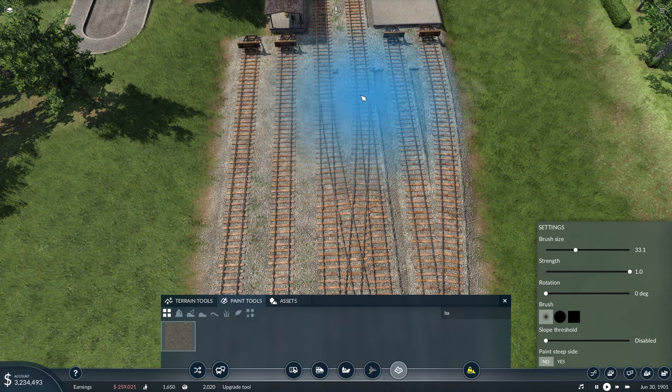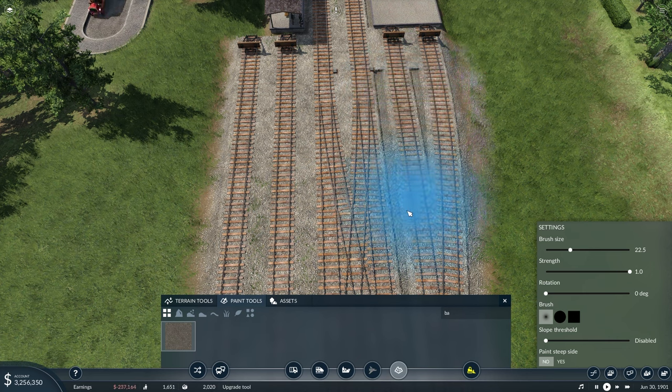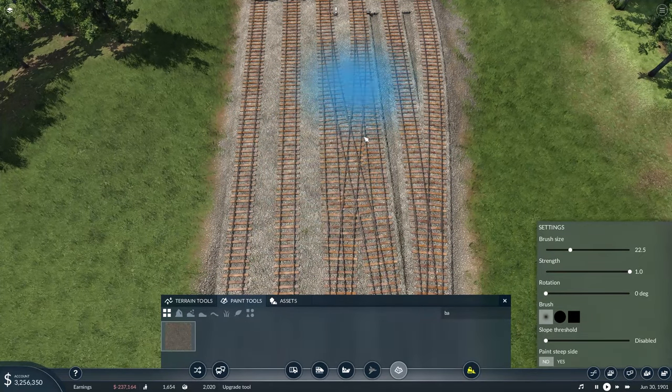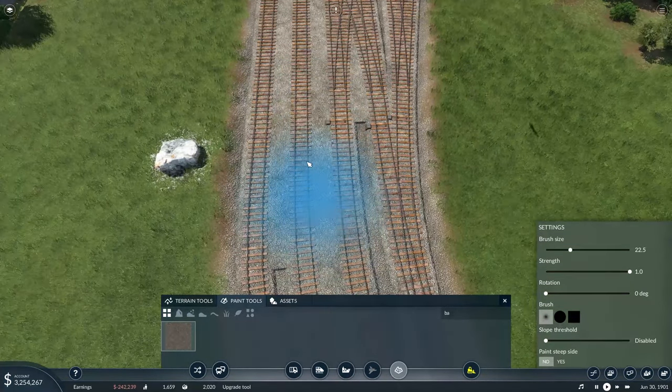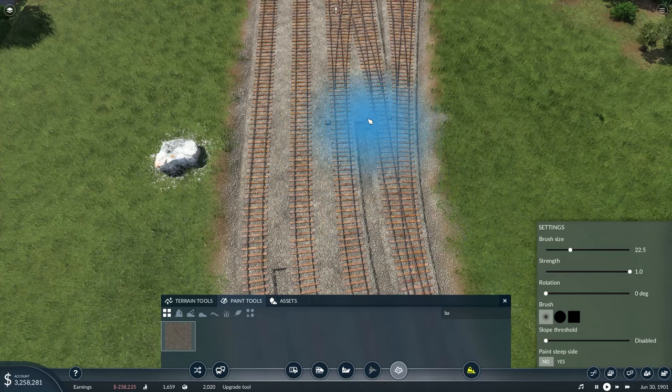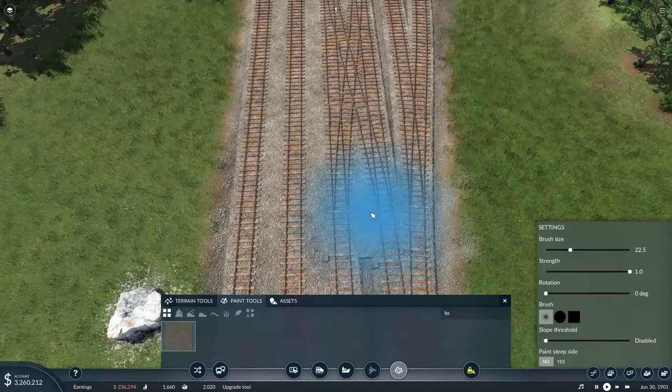I don't think ballast costs us any money. Let's make the brush size just a hair smaller so we get some ballast along the edge of the tracks and fill it in all through here, as a train comes in.